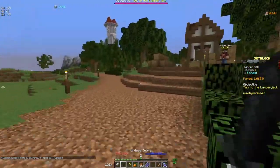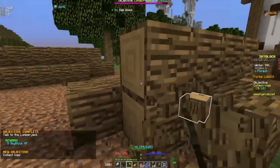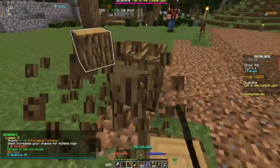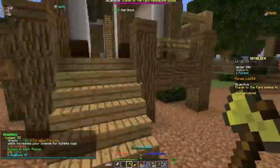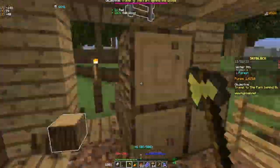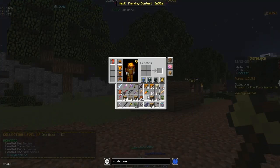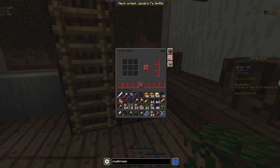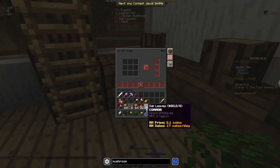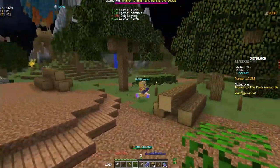Now we're going to do some wood chopping. We're going to talk to the lumberjack, which gives us 5 Skyblock XP. We're going to collect logs and stay here until we get Oak Collection Level 3. Now we have Oak Level 3 and at least 24 oak leaves collected with shears. We're going to go to this crafting table and make leaflet armor. Unfortunately we don't currently have the space for this, so we'll throw some stuff in storage first.